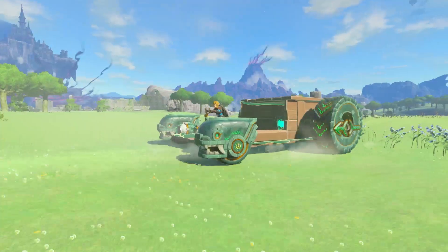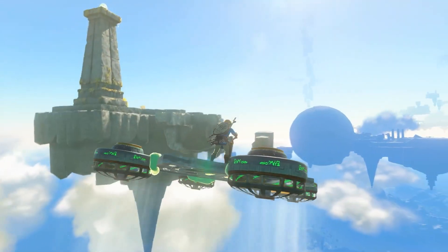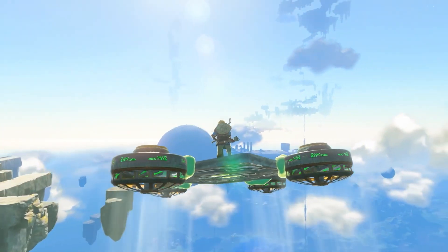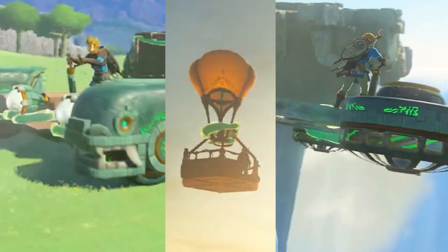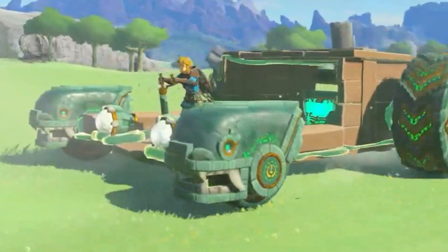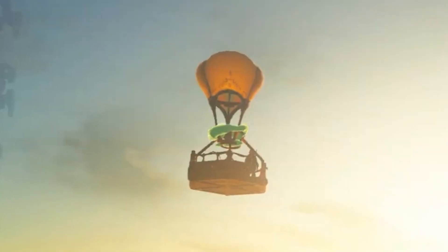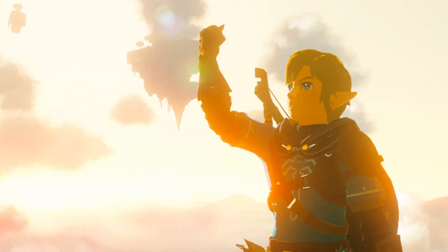Let's start with the vehicles. We've got a car of sorts, a hot air balloon, and a glider. Initially these things don't have a ton in common, but the key is in the details. All of these vehicles share a few common elements — for example, the green slime that seems to stick all of this junk together. You can see it attaching the fan blades to the metal base, all over the car attaching the steering column, the wheels, and the wood together, and then that big string of slime attaching the balloon to the wooden basket. So the first question I had was: what is this gunk and where does it come from?